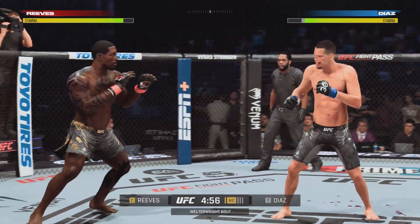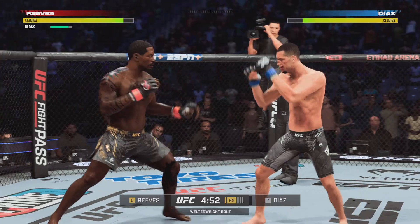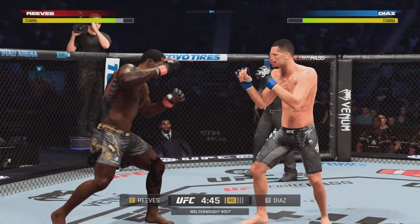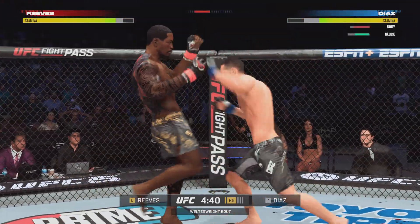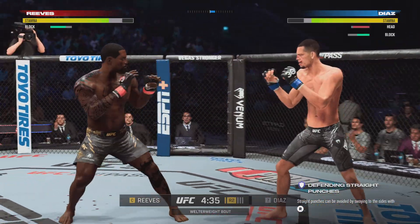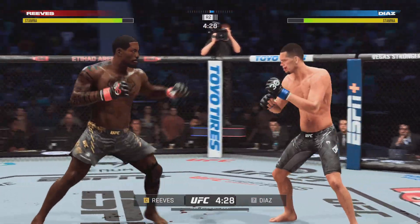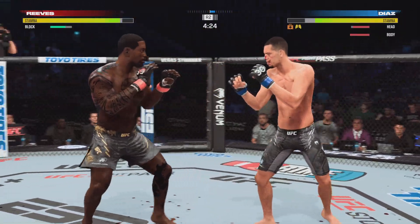Do you see any major takeaways after the previous five minutes? That both of these guys are very evenly matched — the matchmakers did a fantastic job when they put these two in the octagon. So even though it wasn't crazy, you got to see high-level mixed martial arts. He lands another strike to the body and just continues to punish his opponent's midsection, just like he did in the previous round. Connected with a solid strike there.